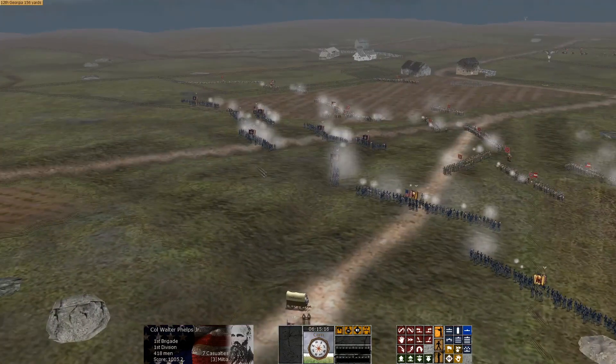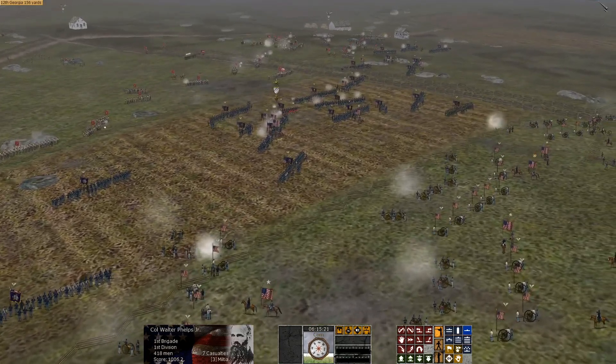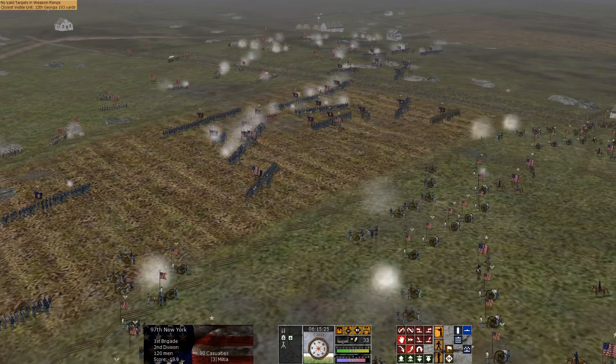Scourge of War Gettysburg was originally developed in 2012, and then over the next two years or so, various DLC packs came out. One of those focused on the Battle of Antietam, which is what you're looking at in front of you today.